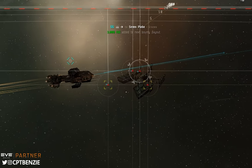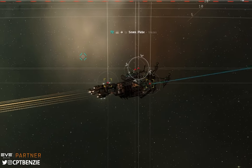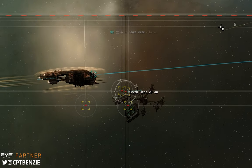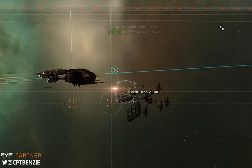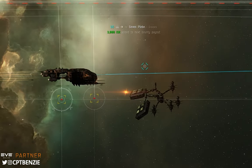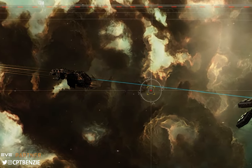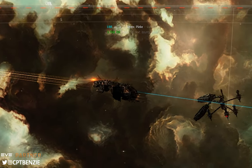The Bloodstained Stars, often referred to simply as the Sisters of Eve epic arc, is a fantastic piece of starting content for new and returning players and can also be used by veteran players as probably one of the best ways to get up your standings with any of the four main empires. It's also extraordinarily easy to do if you know what you're doing and you're using the right kind of ships and the right kind of fit.